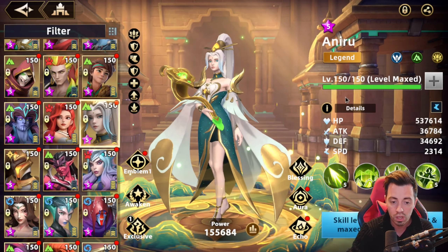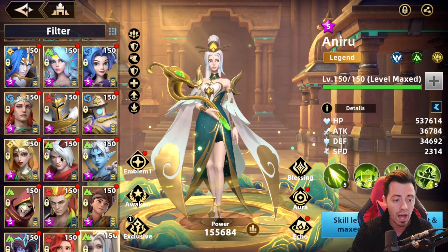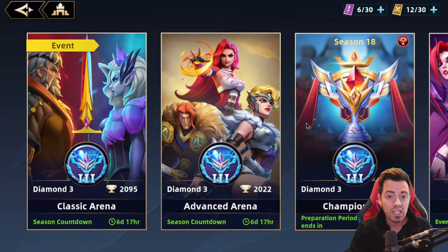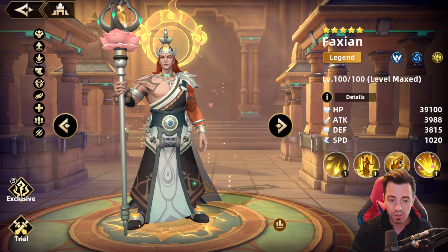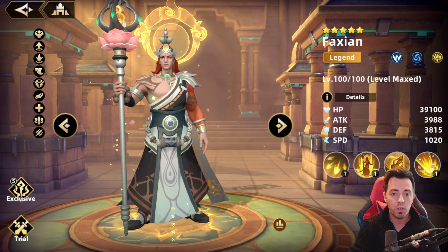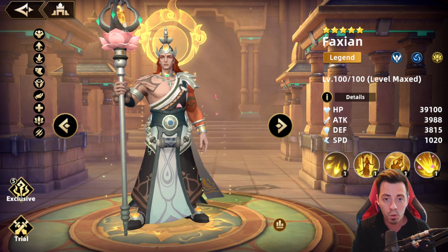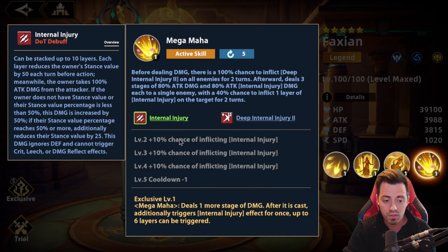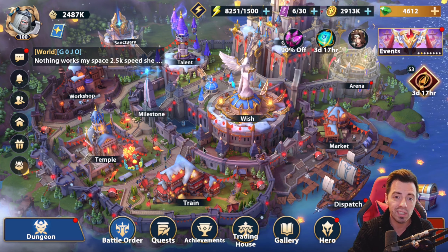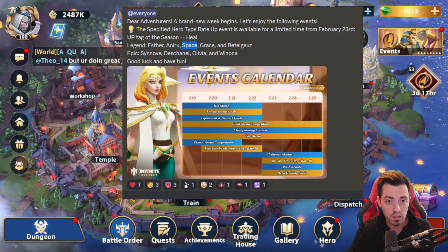Aniru is a really useful hero in many content types, but if you have all the broken heroes like Little Jack, Jack, Roll, Nicolas, etc., don't expect to play her in dungeons. In PvP she's not that useful either, though you can use her in a combo with Faction That Guy, who gets a lot of turn meter increase depending on his exclusives and the number of faction heroes in your team. Using both him and Aniru in PvP might give a great turn meter combo with nice damage, but she is clearly not the best hero for every content.